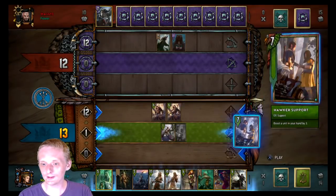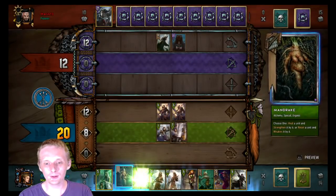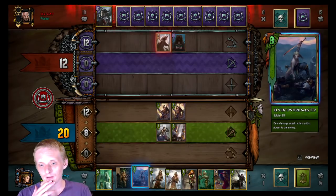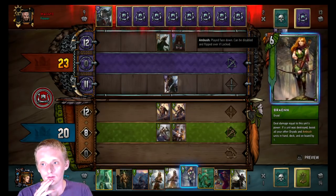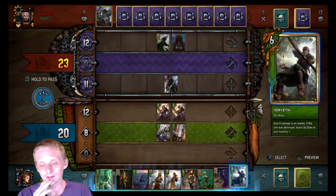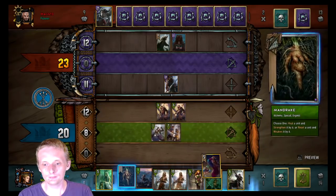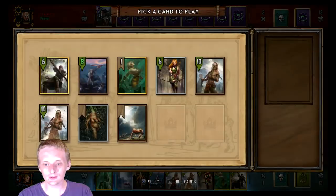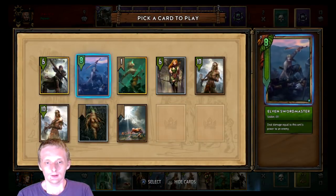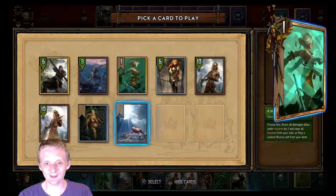Didn't get it but alright, we'll play this and buff her up so she does a decent amount of tempo swing. It is a sort of discardy deck, that's cool. I need to kill something with this. Yorveth is a problem. I want to try to thin my hand out some. I'm going to play Dandelion Poet. I don't want to drop this Neophyte till I get rid of some of these guys.